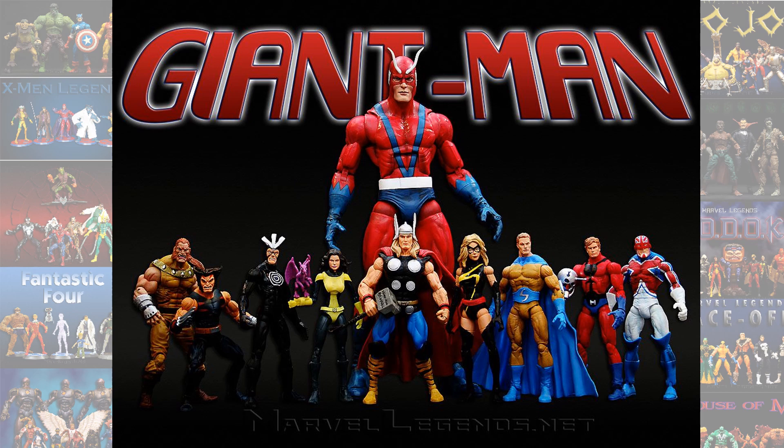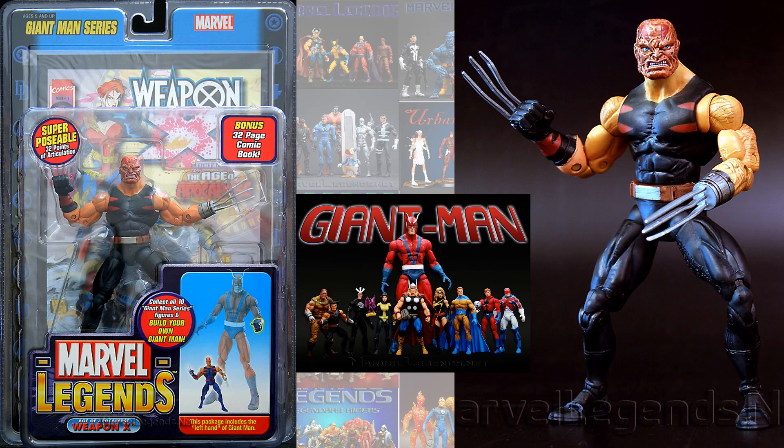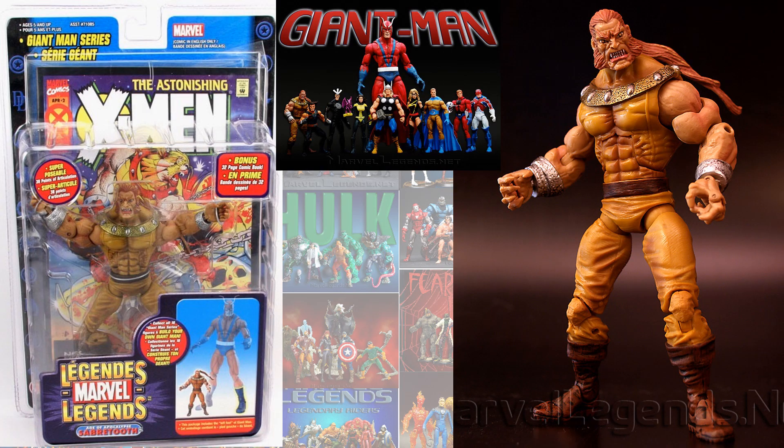First off, in the Giant Man Toy Biz Build-A-Figure wave, we had a couple of Age of Apocalypse figures. We had the Weapon X Wolverine — this time he has his hair and a stub for a left hand. There was also a variant you had to get to build Giant Man, which had a more burnt face and the stub had some claws coming through it. Also in that same wave, we had a Sabretooth from the Age of Apocalypse.